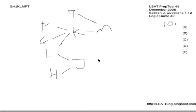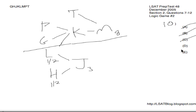Number ten: if J were third, we're going to have L and H interchangeable on one and two, J on three, and then P, G, K, M, and T will all come later. So we know automatically that M is going to have to come on eight. Then these guys will duke it out for four through seven. T could be anywhere within that range. What must be true? L first isn't necessarily the case because L could be first or second - A is gone. H second - no, H could be first as well, B is gone. T fourth - T could be anywhere four through seven, C is gone. K being seventh - K could be seven or six, D is gone. By elimination, E is our answer: M has to be on eight.